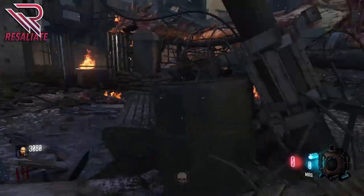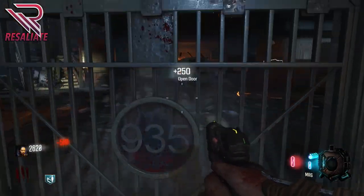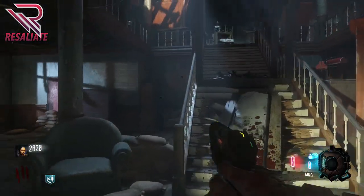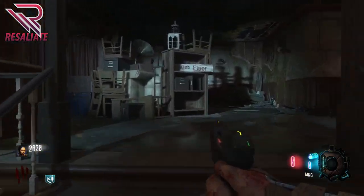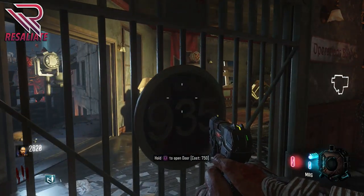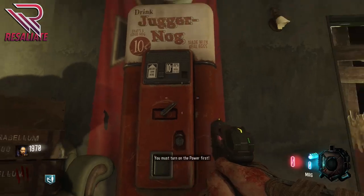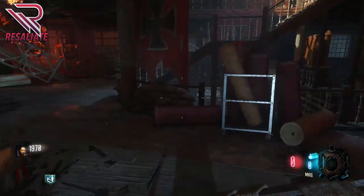It's really simple to find Juggernog on this brand new map. The only thing you need to do is save up enough points to open the first door in the starting room, take a left at the stairway, take a right at the top of the stairs, and you will see a door right here. You open it up for 750 points and Juggernog is right there. You really only need to open 2 doors to get to Juggernog.